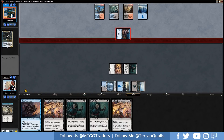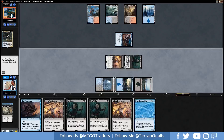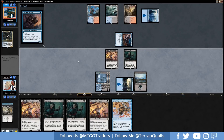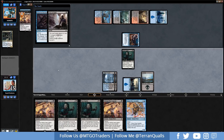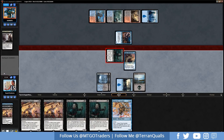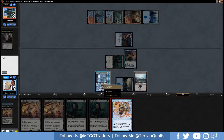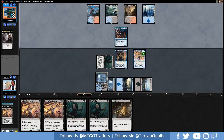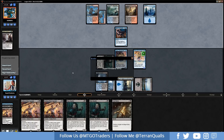We get in for one. Aerialist off the top — we play Storm Tamer. Opponent plays Price of Fame on the Captain. We get in for three and play the Aerialist, holding up Cast Down or Storm Tamer. Opponent plays Steam Vents tapped with four cards in hand — and that's game 1! Nice win all around. We bring in Cast Down for game 2 and take out Discovery // Dispersal.